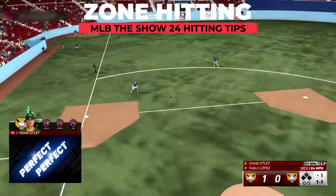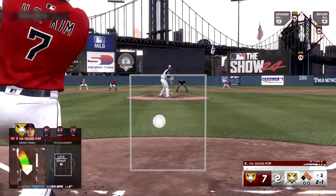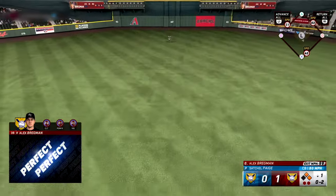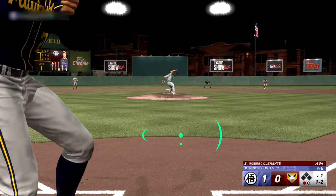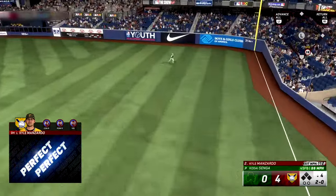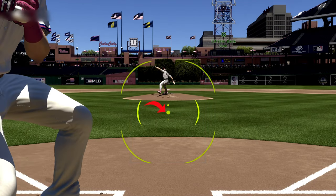If you aren't using zone hitting in MLB The Show 24, you need to start ASAP. It's going to be a bit difficult at first, but it by far gives you the most control and best chance at placing the ball where you want all over the field. It makes you deal with a PCI — plate coverage indicator — where the goal is to hit the ball right in the middle of it with the best timing possible to land those sweet perfects. The PCI consists of three parts: the middle, where you want to be crushing pitches; and the inner and outer regions, which save you with foul balls instead of strikeouts.